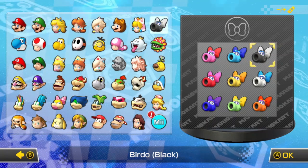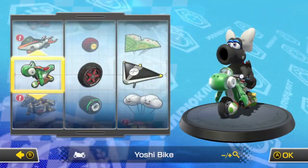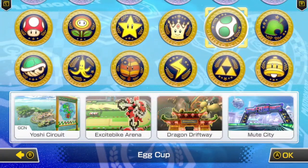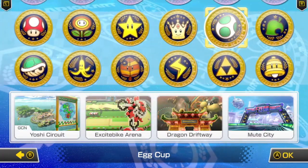We're going to use the same setup as before — Yoshi Bike with slim tires and super glider. So let's get into the egg cup.